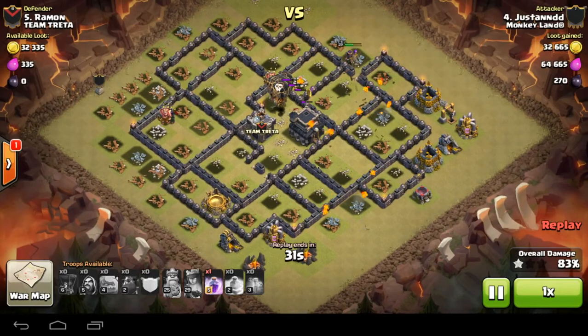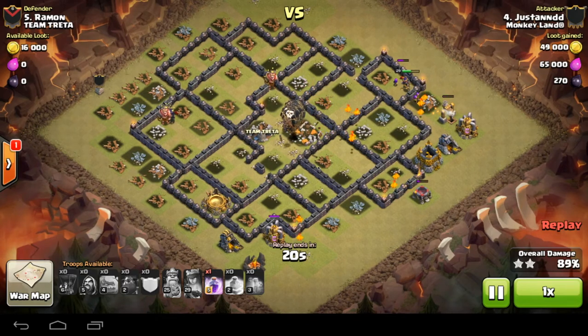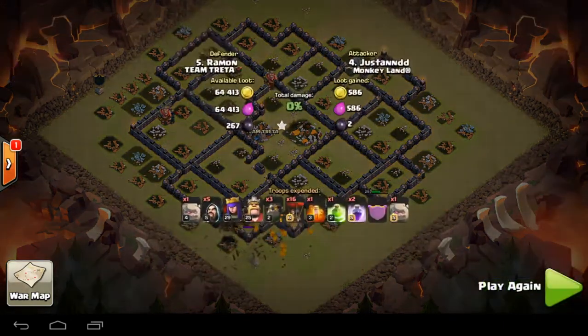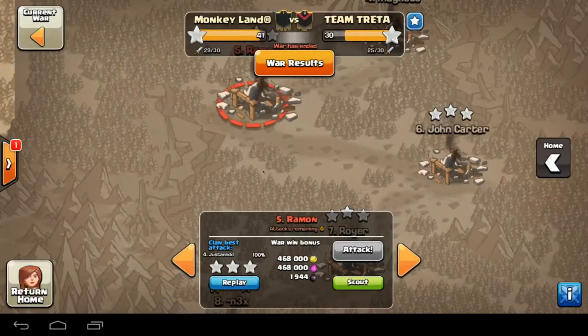Last defense going down. Loads of lava pups cleaning up, Queen still doing business around the outside. Still got a rage left — I'd dump it in the middle, a swag rage in the middle — but I think he's too tight on elixir. Judging by his base where he's left all his elixir and gold out, I don't think he needs it. Six-star war for Justin — absolutely brilliant performance as always. Hate him.